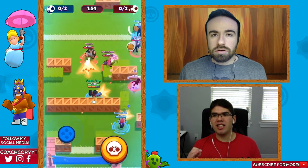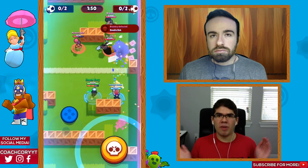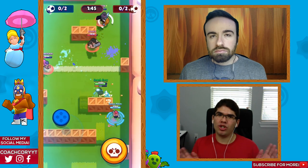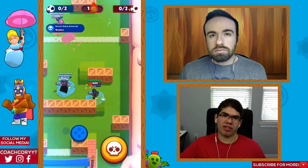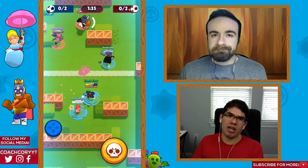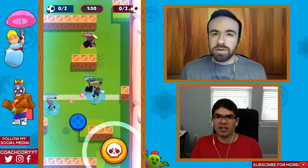Tip number two is about defense. A lot of people group up near their goal together, but I wouldn't do that. Instead, have one person near the goal and the other two players on the flanks. That way, if they have a Colt, he can't just aim down the middle and get free shots on all of you. Spacing is really important.